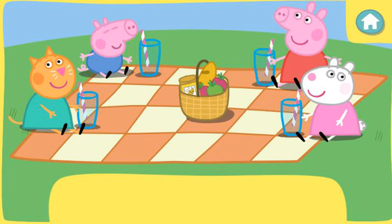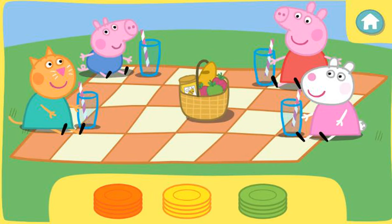First, let's give everybody a plate. Click the correct colour plates to pick them up, then click the picnic blanket to give them to Peppa and her friends. They would like to eat from orange plates.